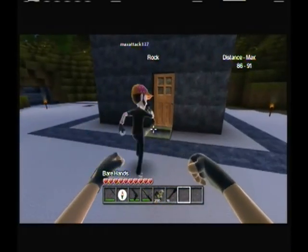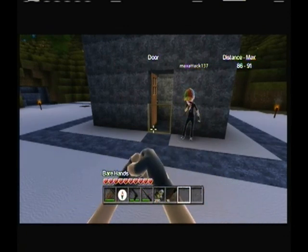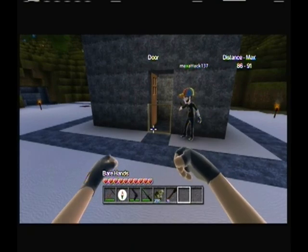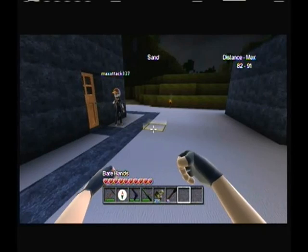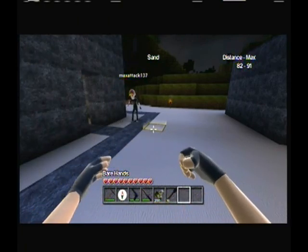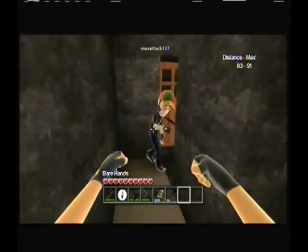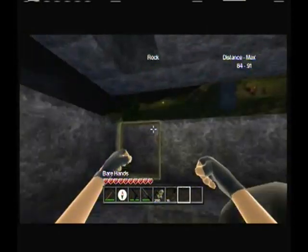All right. Sorry about that. Go ahead. Right here's the stairs. Come on, come on — it's silly. Get up these stairs, Pilly. Come on. Gotta hop up there. Come on.